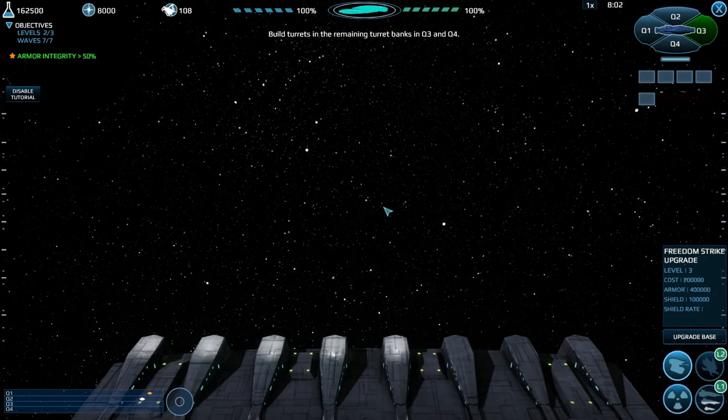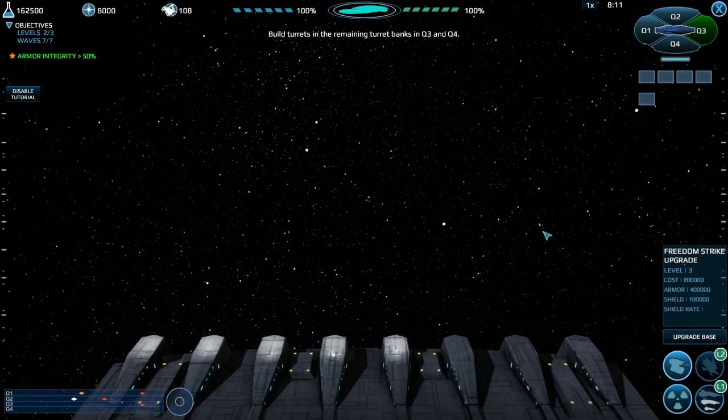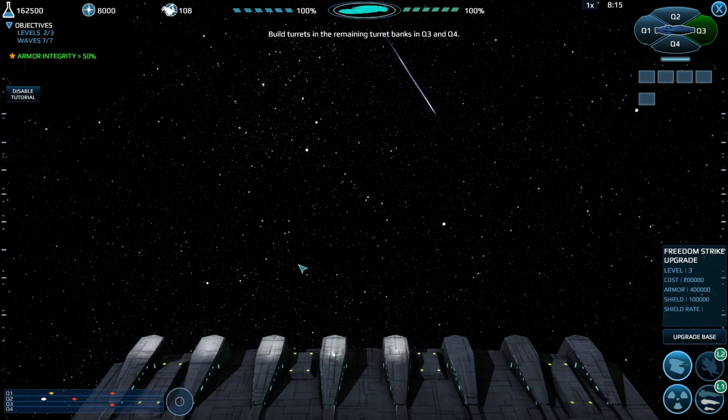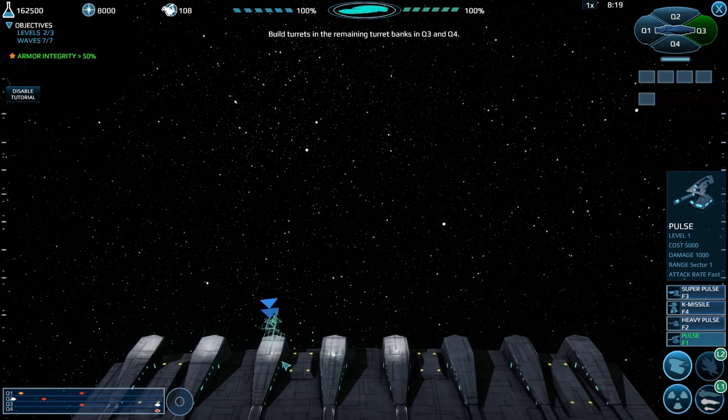Build turrets in the remaining turret banks in quadrant three and quadrant four - I'll build when we need them. That's a portal warning - three has portals coming. Let's see if we build one post.